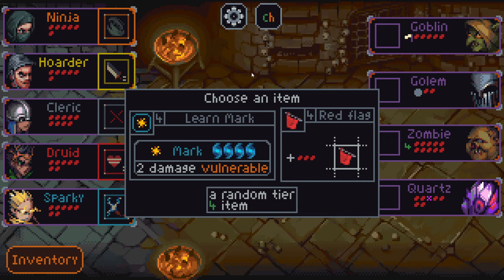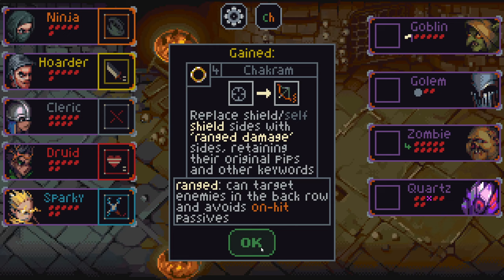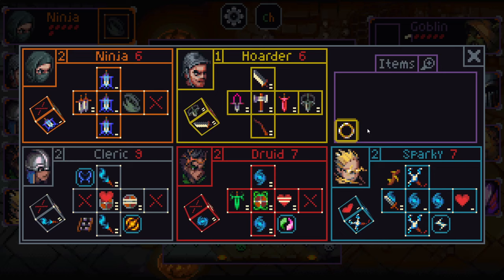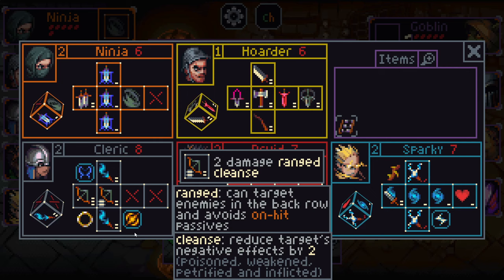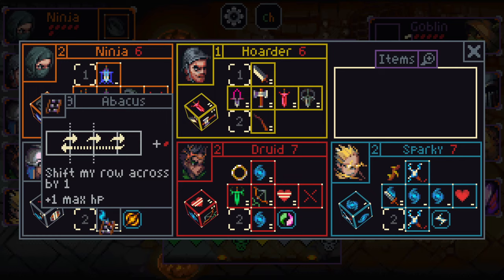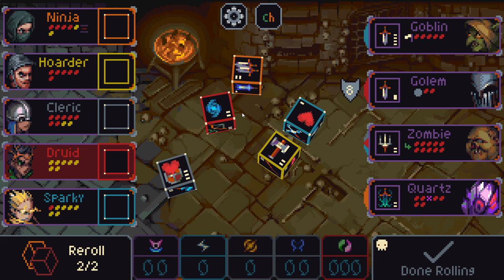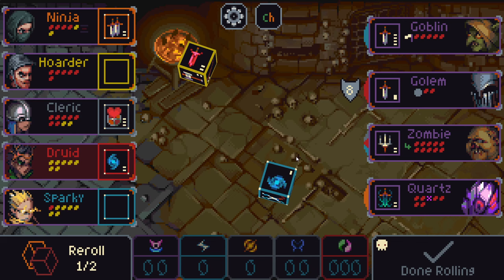Mark got brought down to a tier four item — still probably too expensive, I don't think it's that good. Red Flag, also a tier four — what did this used to be, like a tier five or tier six? Chakram — how do I feel about this on Cleric? A cleanse damage side — not what we want. This is pretty good, turning the shield into another ranged attack. I think we can live with this. Whether or not it was better than Cape is debatable, but I think it is.